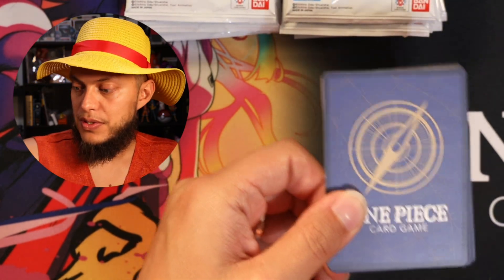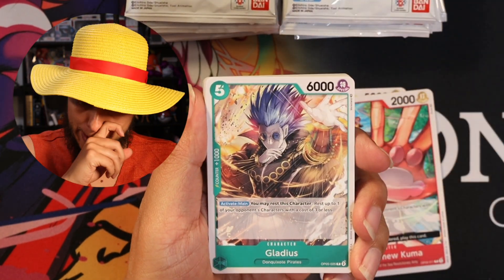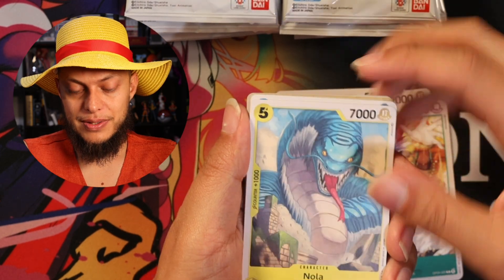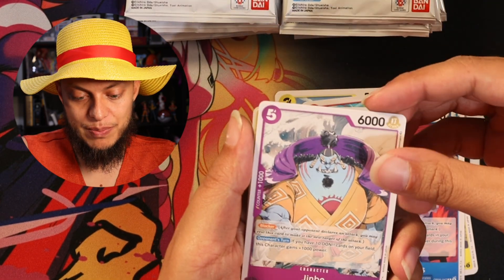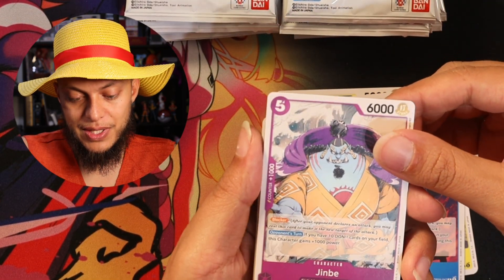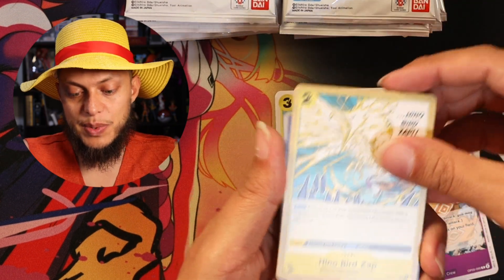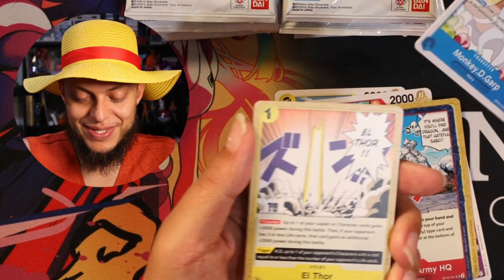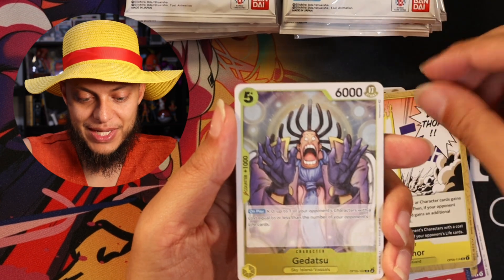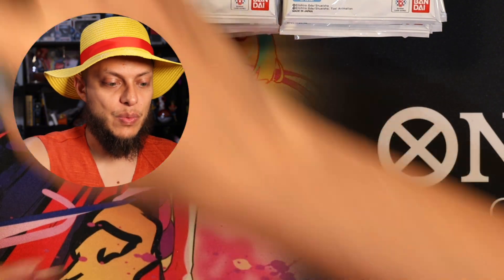Last pack for that sealed deck. Out of our first box of Awakening of the New Era — Holly, Kuma, Gladius, Nala, 5-drop 7K Basil Hawkins, Jinbei. If you have 10 Dawn cards on the field, this character gains 1,000 power — so 5-drop 7K. HinoBirdZap, Revolutionary Army HQ, Garp — such a cold dude — Elthor, Gidatsu, and the Virgo. Not bad, but we're still digging, looking for those parallels.